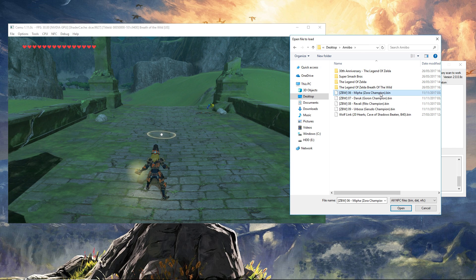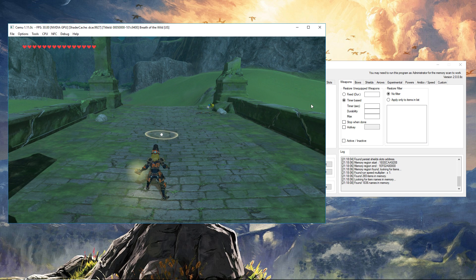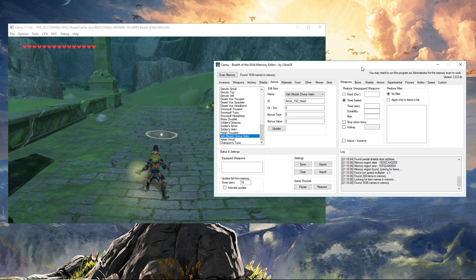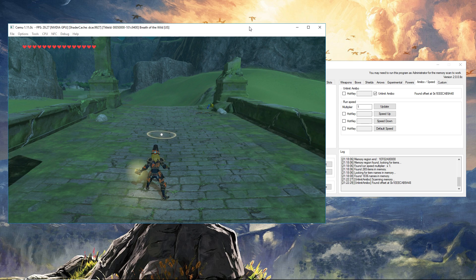Let's pick Mipha and see what happens. Okay, so this is a very typical issue — 'This amiibo can't be used today.' So go back to the Libra VR Memory Editor, go to the amiibo speed tab, click 'Unlimit amiibo,' and now we can go as much as we want.